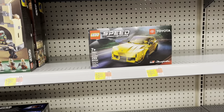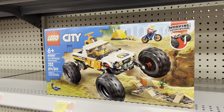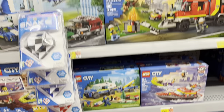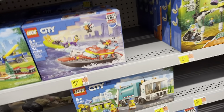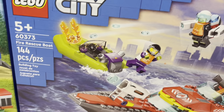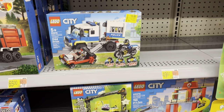Got a little Toyota Supra there and the Rubicon, got a little off-road 4x4, a little construction digger. It's a lot of City stuff — there's the Dents. Got a little clearance set back here hiding. Little police prisoner transport for $15, very cool.